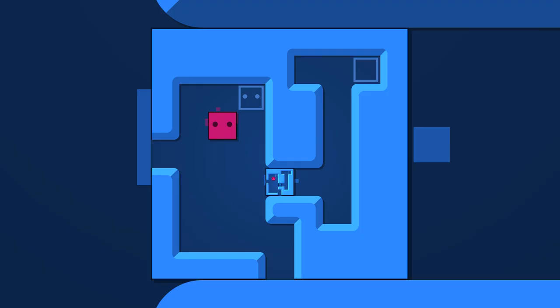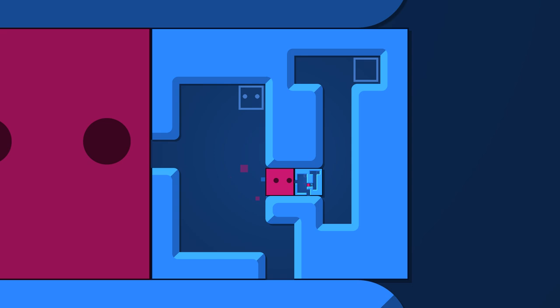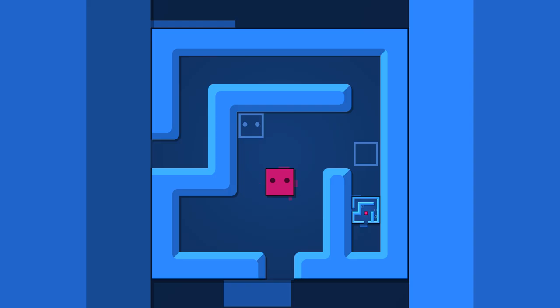Yeah, good. Now we're getting into it. So this puzzle contains itself. Okay, so this is the only box in the thing — this is what's going to have to go in the upper right. So I can push into this and then crawl out the bottom of it and then just do the same thing again. There we go. Yo, dog — I heard you like puzzles.